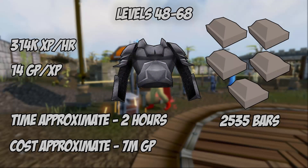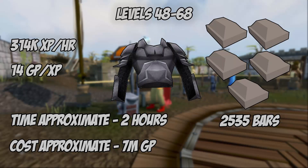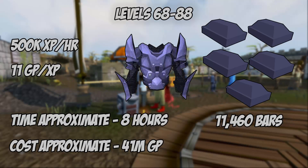Levels 48 through 68, the highest experience yielding item is the steel plate body. It gives 187.5 base experience and uses 5 bars per item. You will need 2,535 steel bars, yielding 314,000 experience per hour at around 14 GP per experience, taking approximately 2 hours and costing just over 7 million GP. Alternatively, levels 33 through 68, if you're not comfortable spending 14 GP per experience, you can continue smithing iron plate bodies — requiring approximately 4,270 iron bars, taking around 3 hours and costing just under 4 million GP.